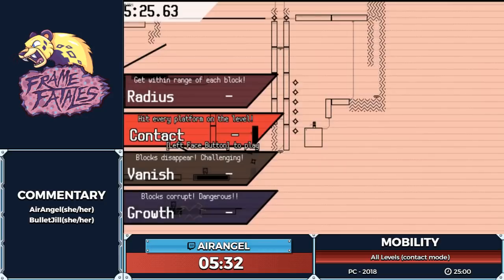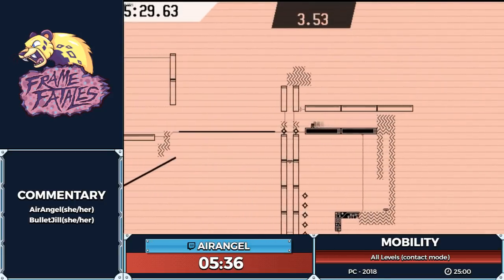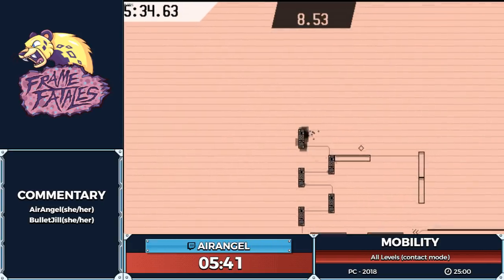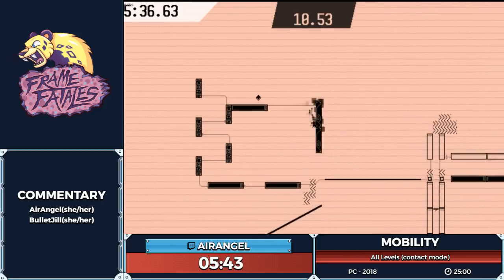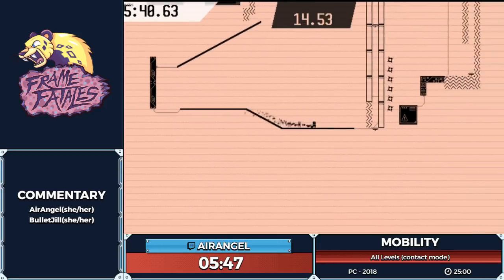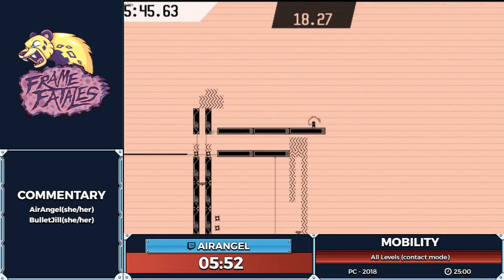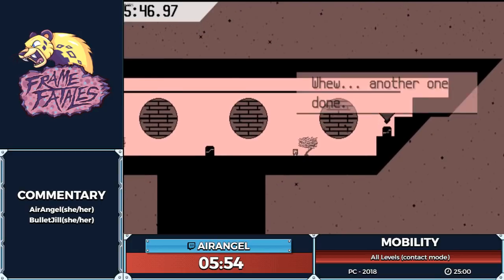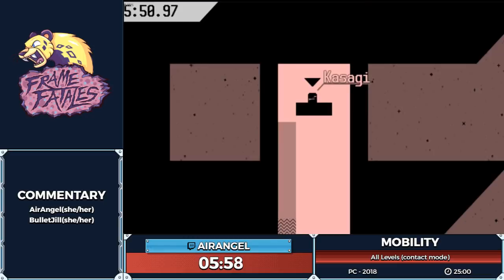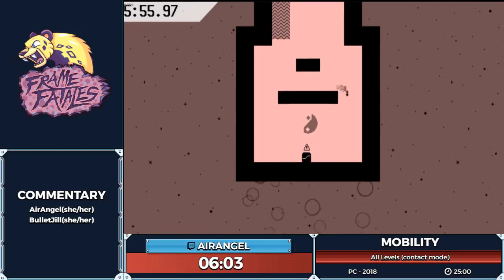These little spiky rotating things obviously you can't touch. You have the double jump, as well as if you press down and forward, that helps you accelerate forward faster. There it says that the spaceship was semi-fixed and we can go back to base, but we have to finish all the levels because that's what we signed up for — it's all levels today.